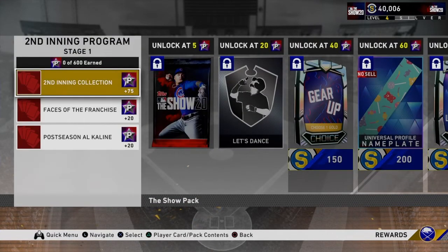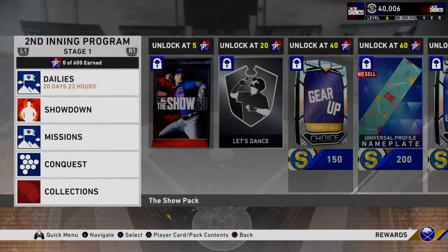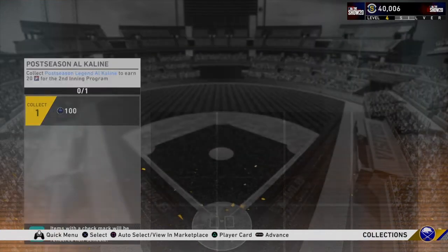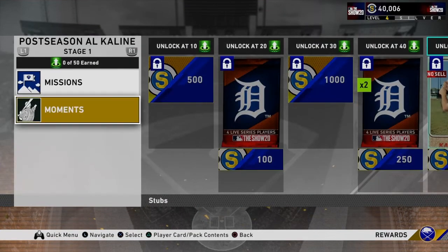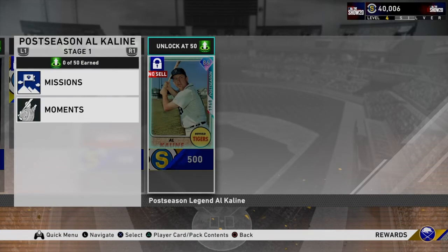In collections, the second inning collection lets you collect Faces of the Franchise cards — collecting five gets you 20 stars, and I've already got two. There's also a postseason Al Kaline program — he's an 86 overall double diamond. In the outfield, right field would be okay and left field probably the best spot for him. The fielding is not bad, the arm is pretty good but not elite, and the contact versus left is good — he's a contact hitter with decent power and good vision.